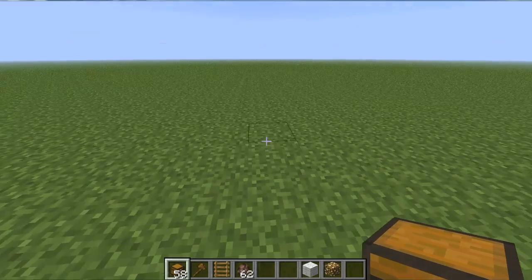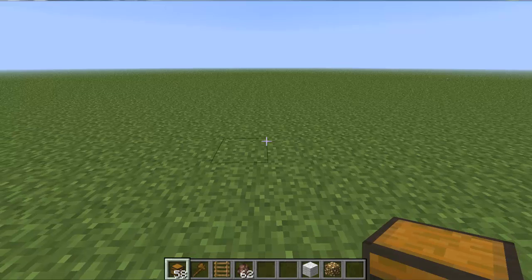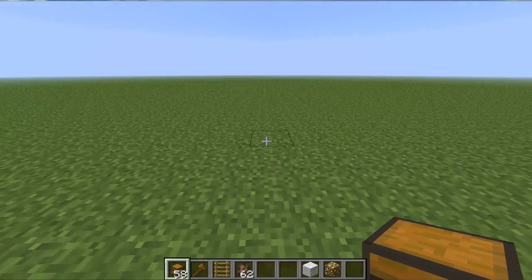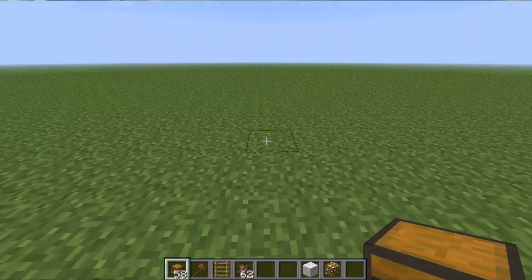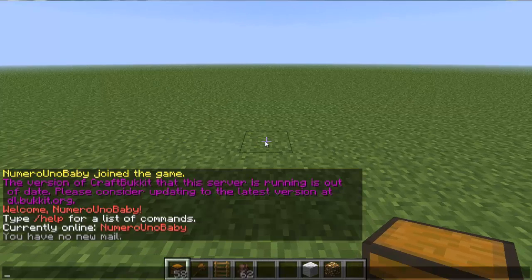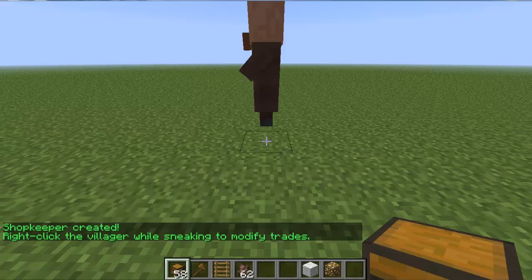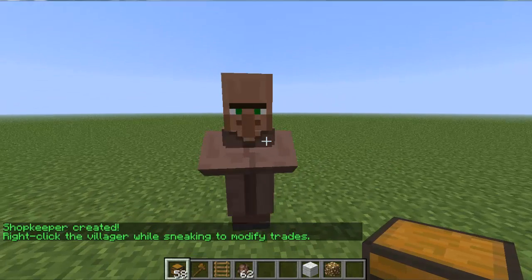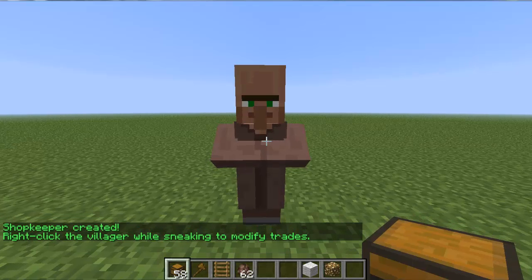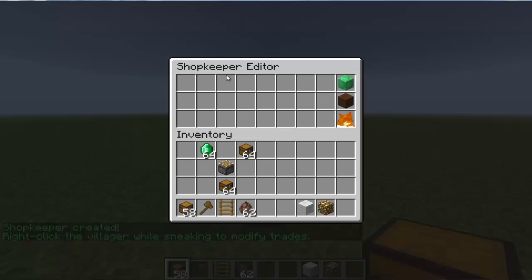The first type of shopkeeper we're going to set up is an admin shopkeeper. Admin shopkeepers have unlimited stock — if a player buys something from it, it never runs out, so you don't have to reset it. Point at the block where you want them to spawn and type slash shopkeeper, and there he'll spawn. While holding Shift and right-clicking you can edit what he has to sell.